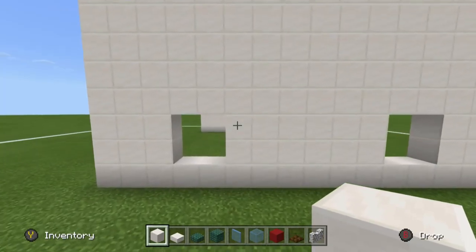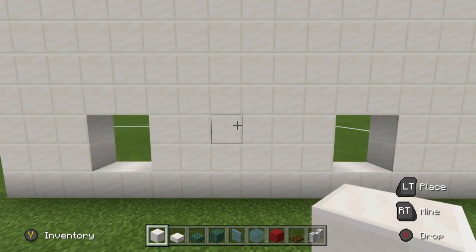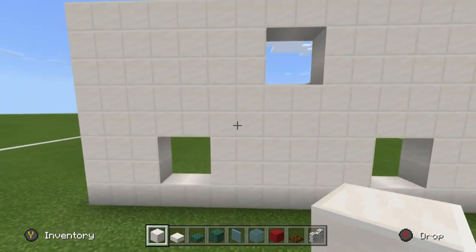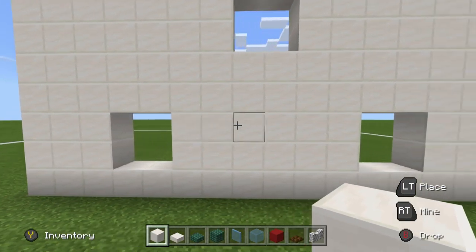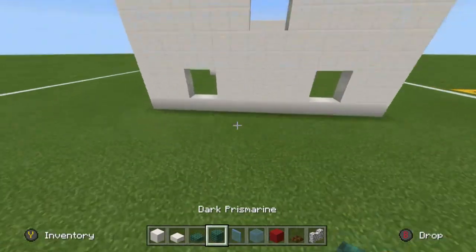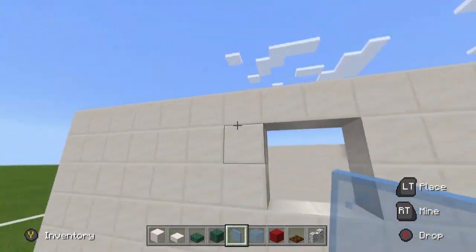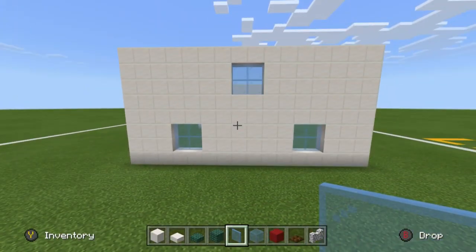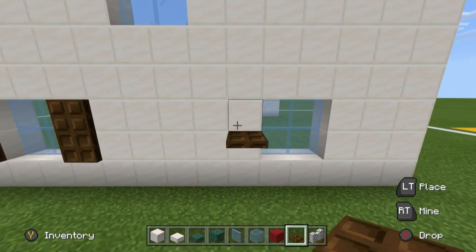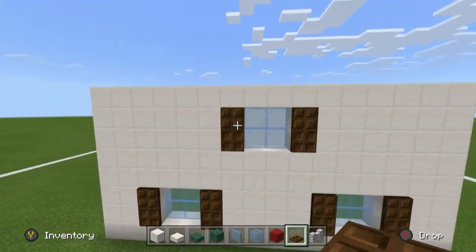We then want to take the space in between these windows, find the two middle blocks, and leave a gap of 2 between the lower windows, then destroy a 2 by 2 block gap area. Take the upper part of this window, move to the right by 2 and then up by 2, and then destroy that 2 by 2 gap. You can fill all of these windows using some light blue glass pane — I think it looks closest to the actual house itself. We also place dark oak trapdoors on the left and right-hand sides of pretty much every single window as window shutters.